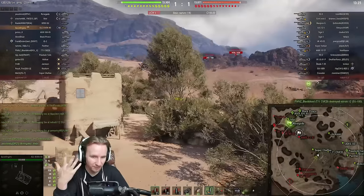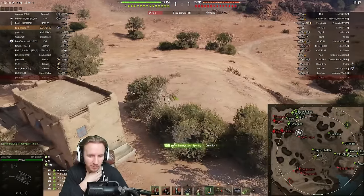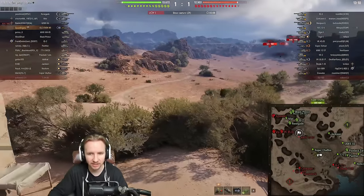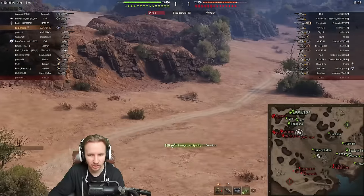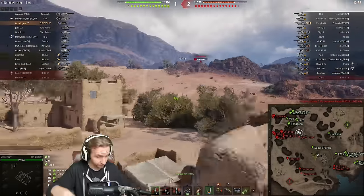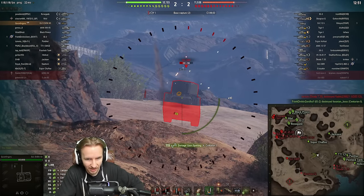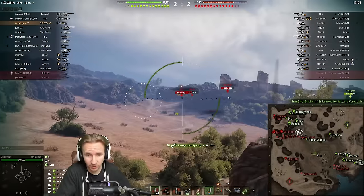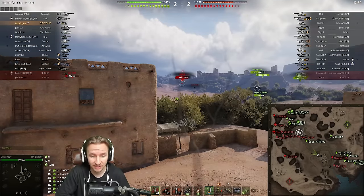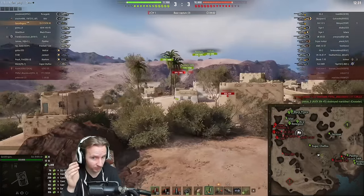The ELC Even 90 doesn't break the game by hitting for 800 alpha or having crazy armor like the BZ 176. It breaks the game by being so small it can hide in any bush. On a map like this, it could hide anywhere — even tiny shrubs — with over 50% camo. In a matchup where tanks like the SU-100Y are packing maybe 380 to 400 meters view range while moving, they won't see you until you're within 200 meters.